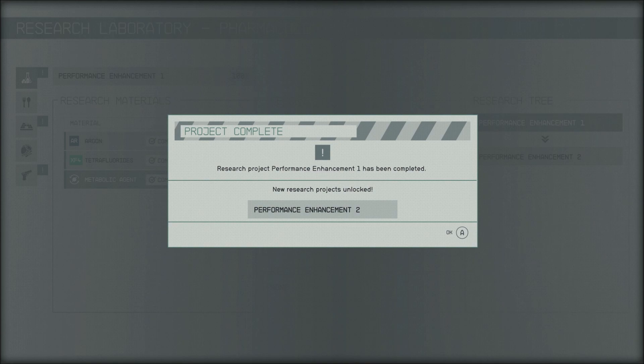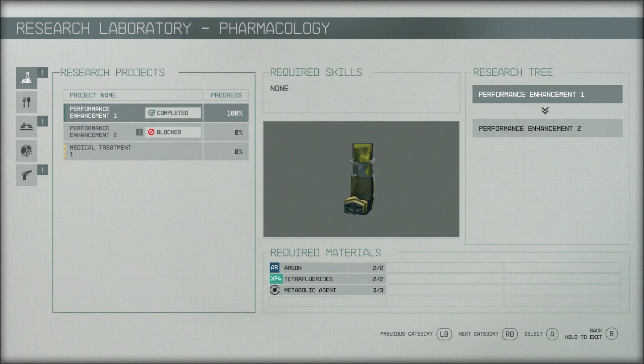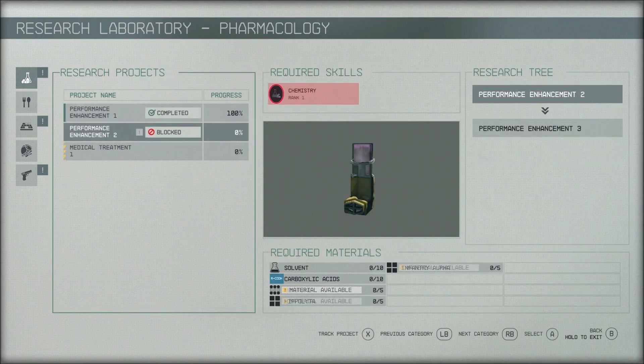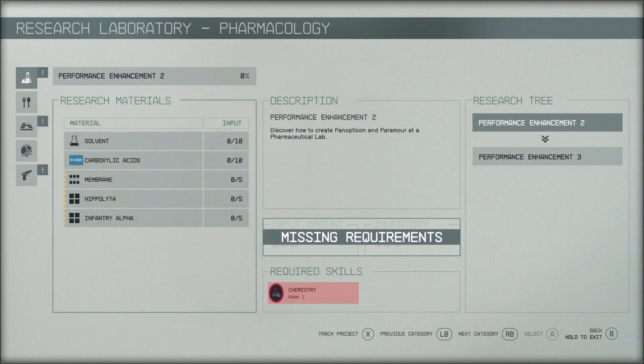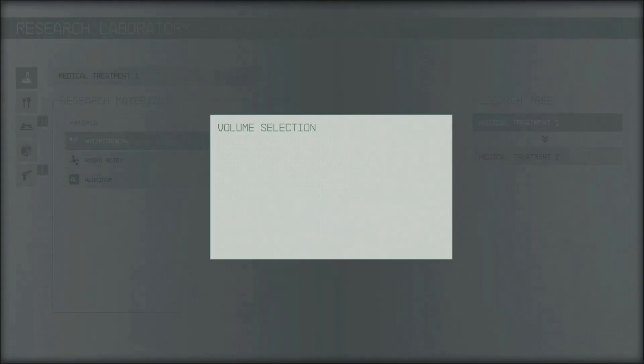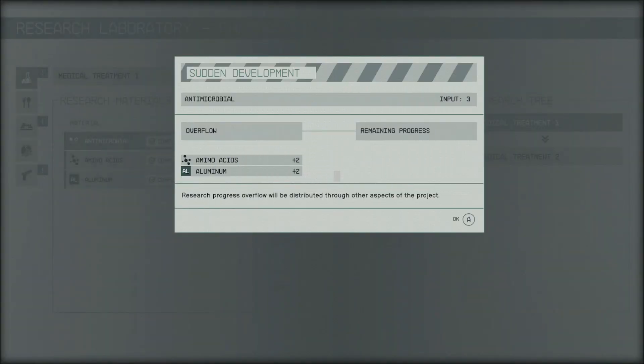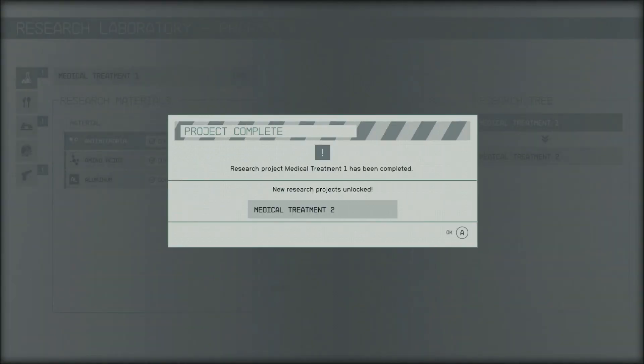Research project Performance Enhancement One has been completed, and new research projects are unlocked — Performance Enhancement Two. We're almost at 100 episodes. We need Chemistry Rank One. Medical Treatment — we can do this one. Amino acids plus two, aluminum plus two. Medical research project Medical Treatment One has been completed.